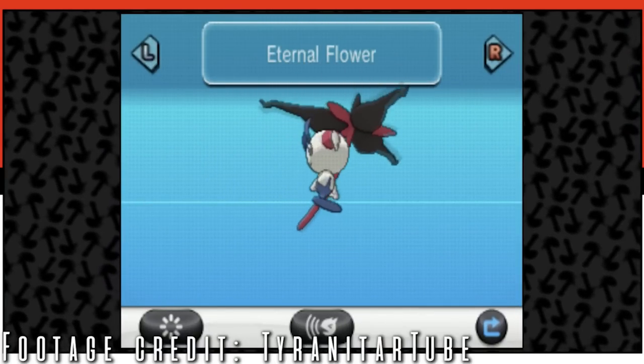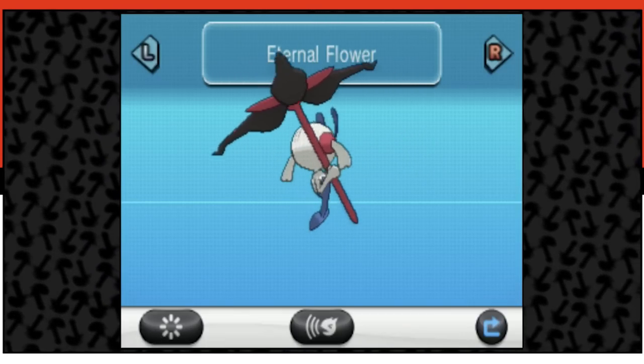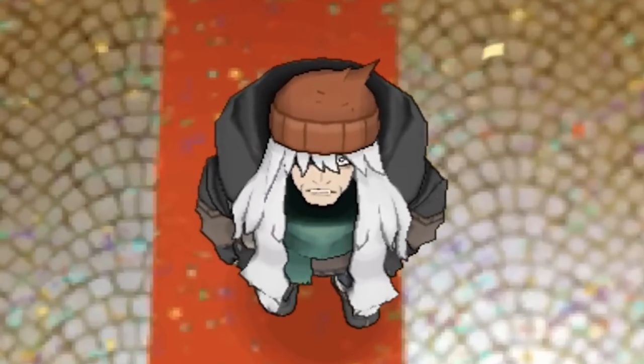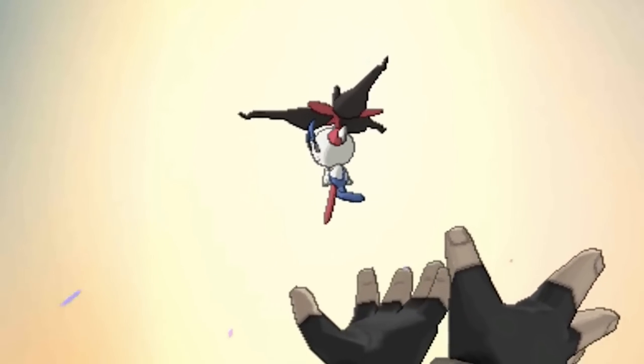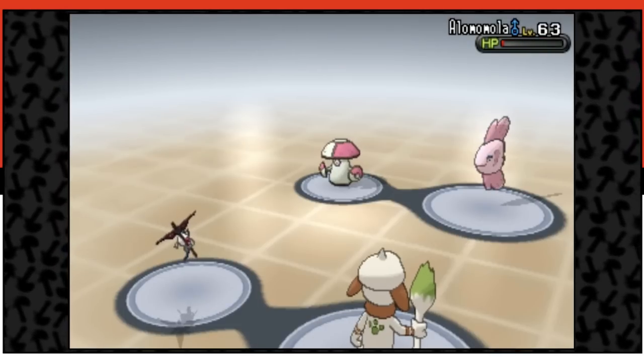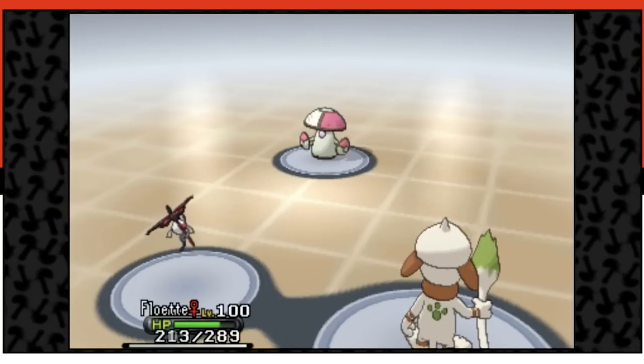Next up is a bigger one: the Eternal Flower Floette. The Eternal Flower Floette is in the final game as a plot device where it's AZ's signature Pokemon that leaves him and comes back at the end after 3,000 years. But originally it was planned to be an event Pokemon that would have been fully obtainable by the player. Data for an obtainable version of the Eternal Flower Floette still exists within the game, and it even comes with its own signature move, Light of Ruin — a move which still to this day has not been used in any official Pokemon game. It's really unknown why this was the case, but X and Y suffered from a lot of things being planned that ultimately had to be cut.